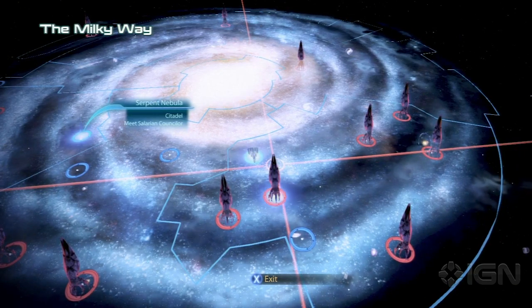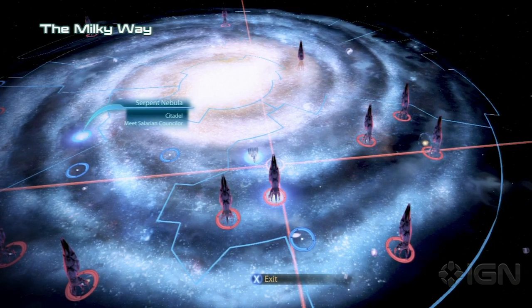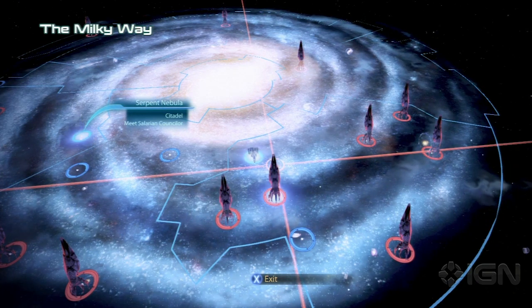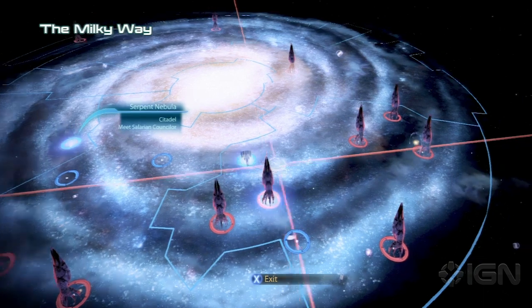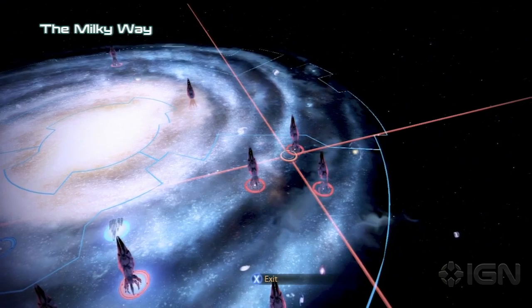What's up, everybody? Destin Laguerre here for IGN.com. Some people around the office have been having a little bit of difficulty in the galaxy escaping the Reapers. As you know, once you scan a few times, you will alert the Reapers. And I have a little trick that I can show you that makes it pretty easy to avoid them.